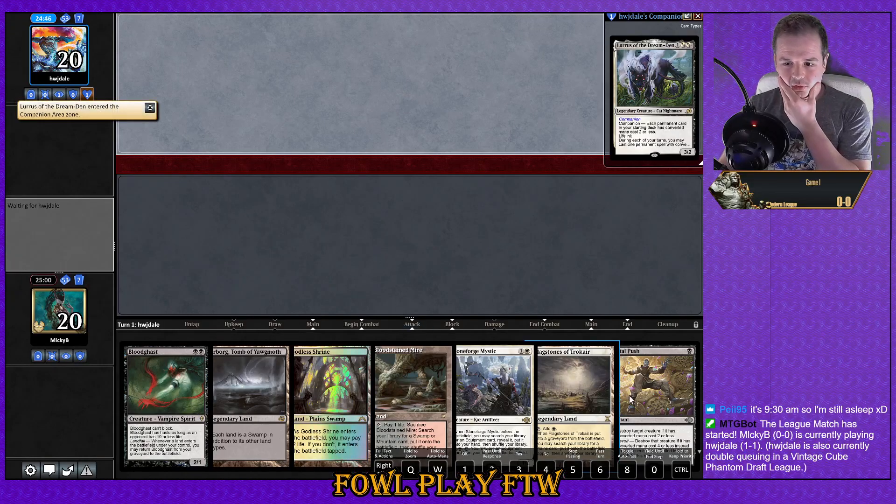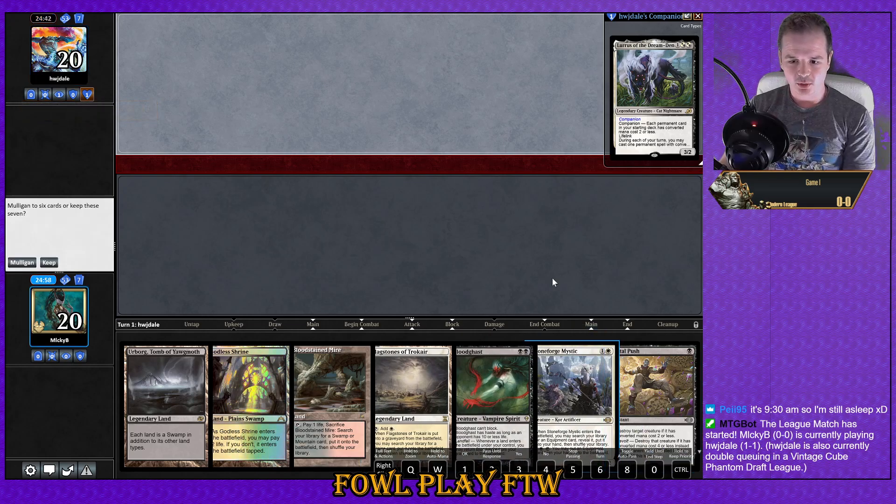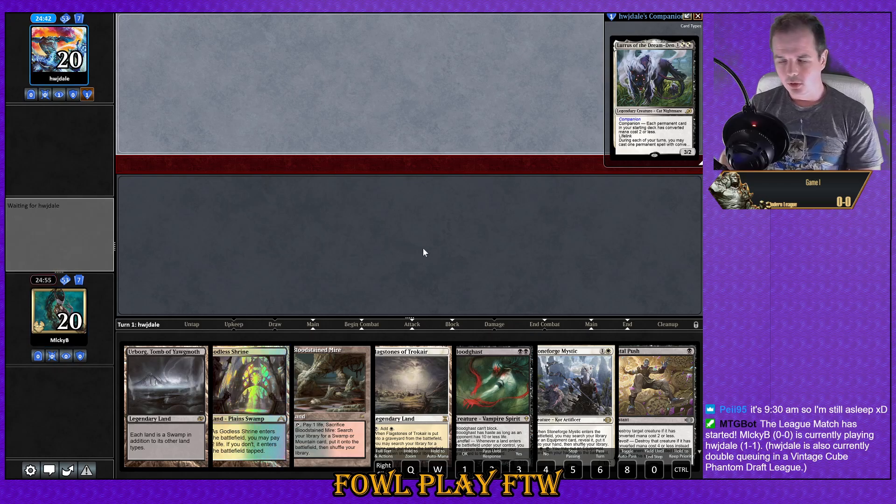Alright, here we are for match number one. We don't have a Smallpox in hand — we're versing a Lurrus deck. With a Fatal Push and a Stoneforge Mystic I think this is reasonable to keep. Could be Hammer Time, could be Bogles if they're anything like me.